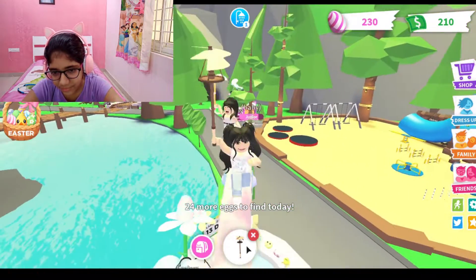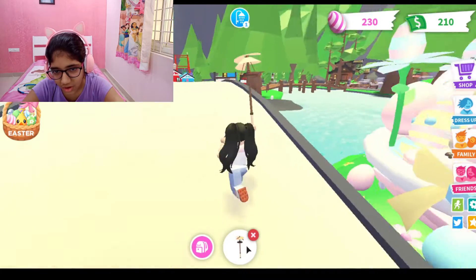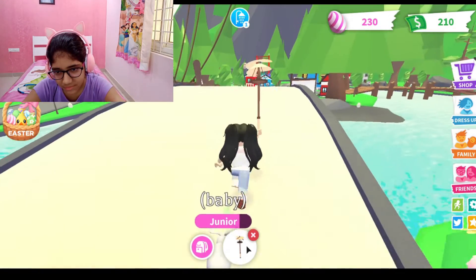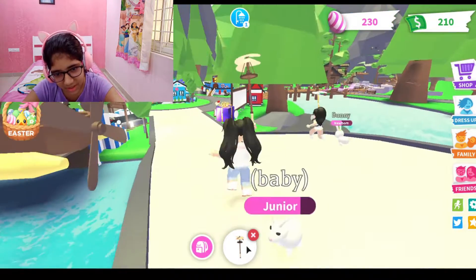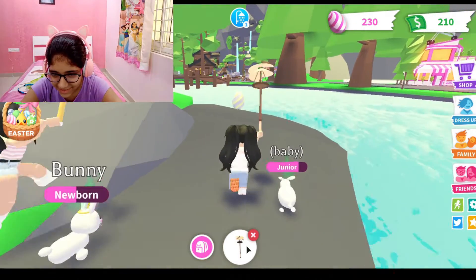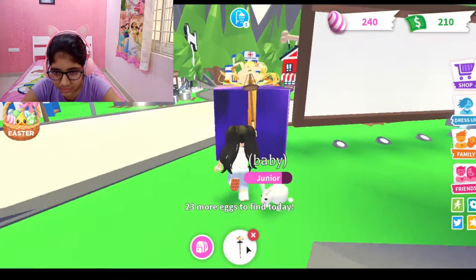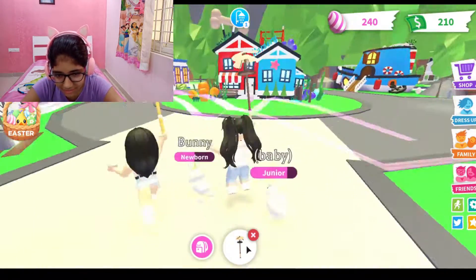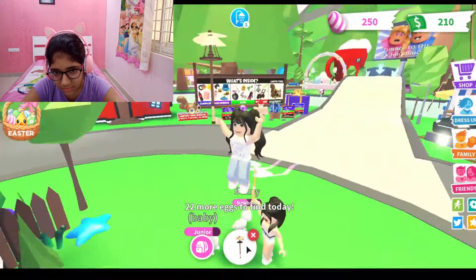Which direction should we go now? I think we should go to the fetch shop. But I see one more right here. There's one here near the nursery — this is the easy one. Then there is one egg which is really sneaky: it is above the pet shop.